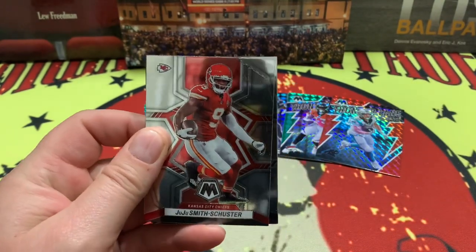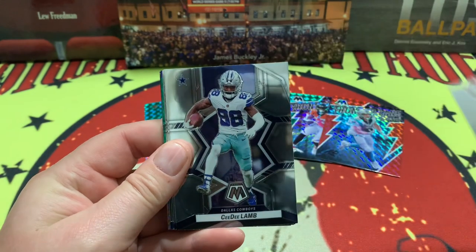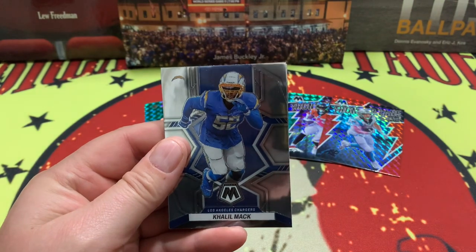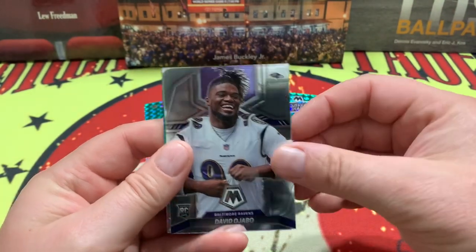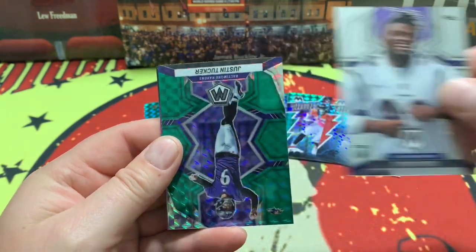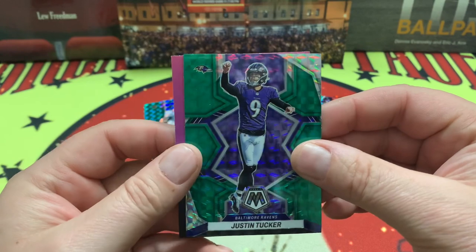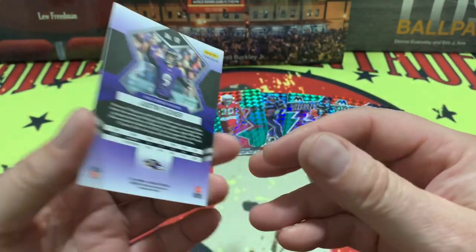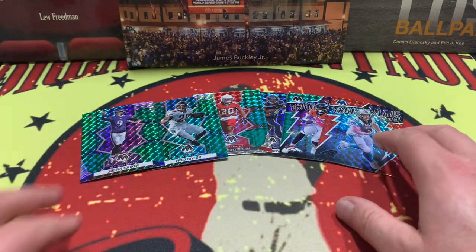Leave a comment down below and tell us what you think about Mosaic 2022. JuJu, CD, Drew Lock, Khalil Mack, AJ Bo, and right behind him — how about one of the best and most accurate kickers in NFL history — Justin Tucker right there!